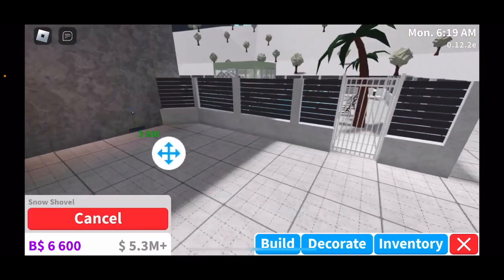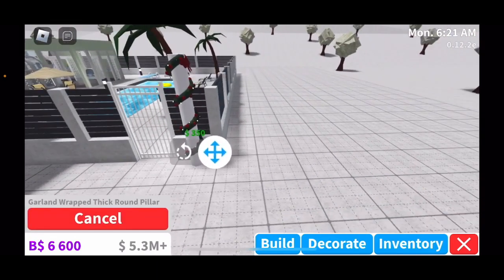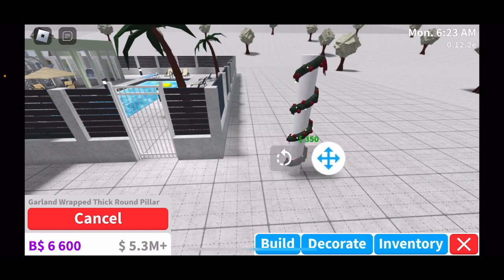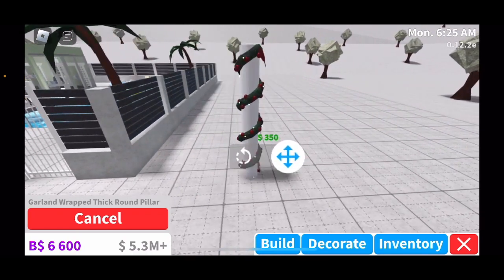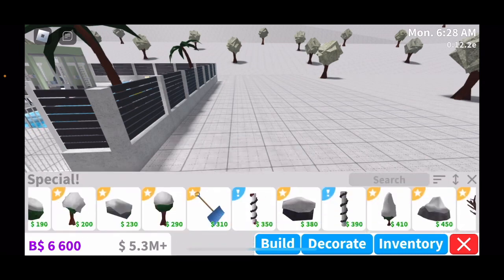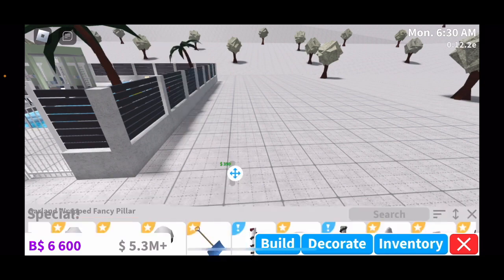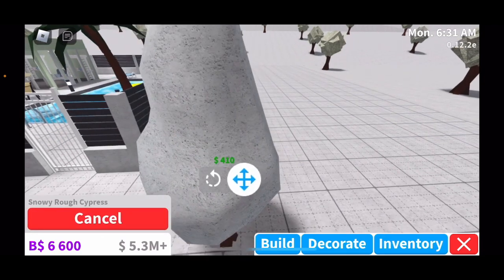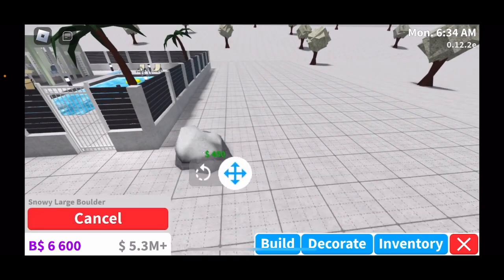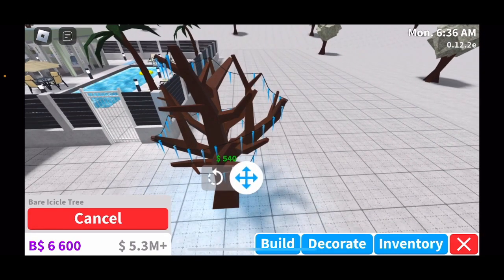You have a snow shovel which you can put against the wall. There's a garland-wrapped thick round pillar for 350, which seems to be new — perfect for building a Christmas house. For 380 you have a snowy boulder, for 390 a garland-wrapped fancy pillar, and for 10 you have a snowy round cypress. There are also some more rocks.